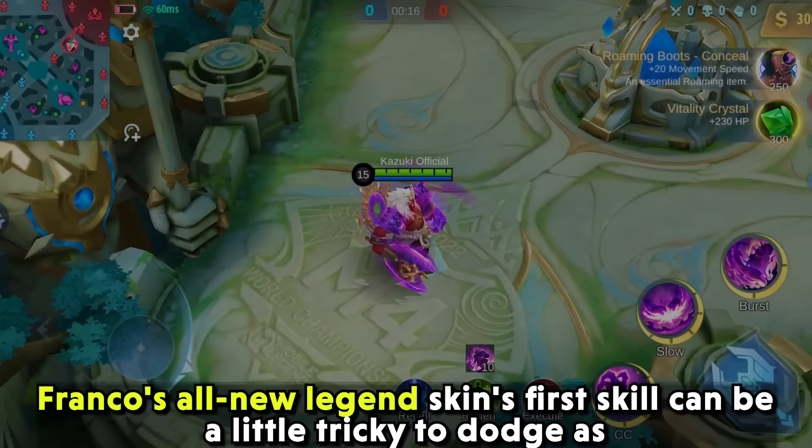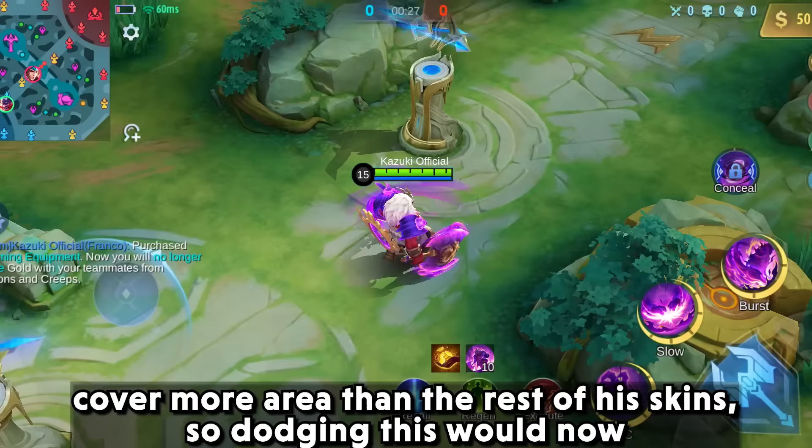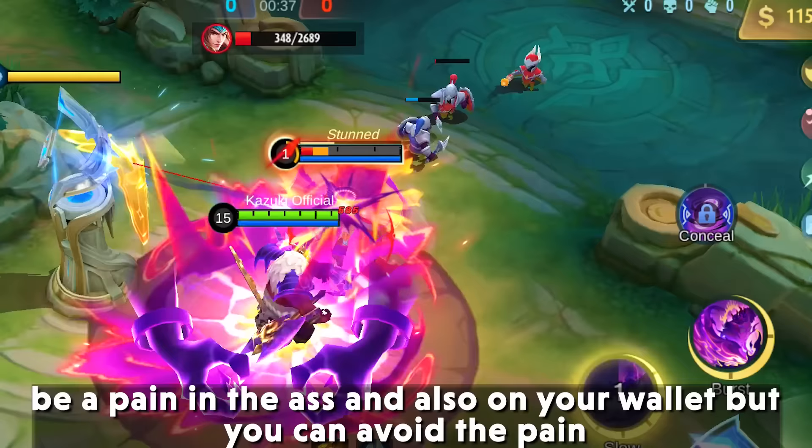Franco's All New Legend skin's first skill can be a little tricky to dodge, as the developers have decided to make his first skill on this skin wider and cover more area than the rest of his skins. So dodging it would now be a pain — and also on your wallet.